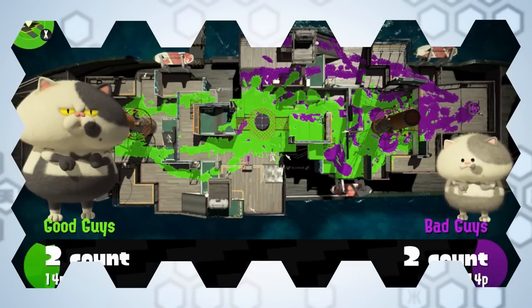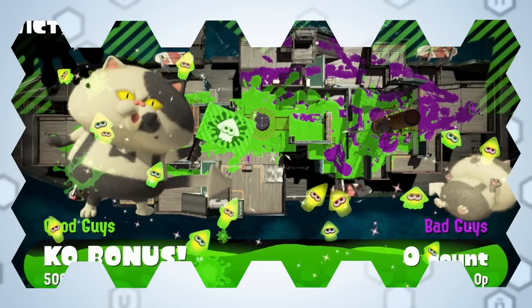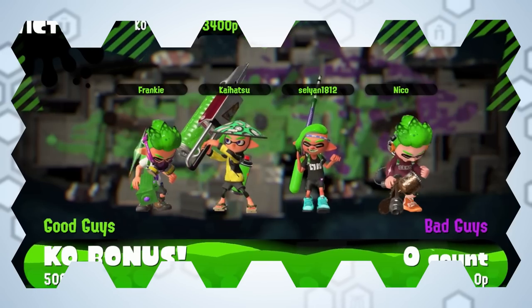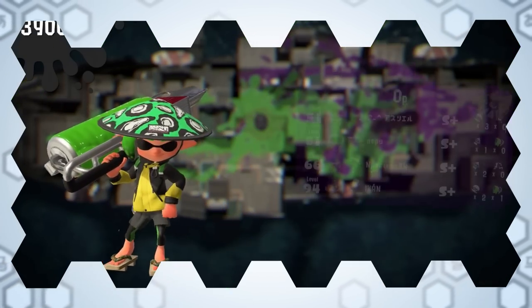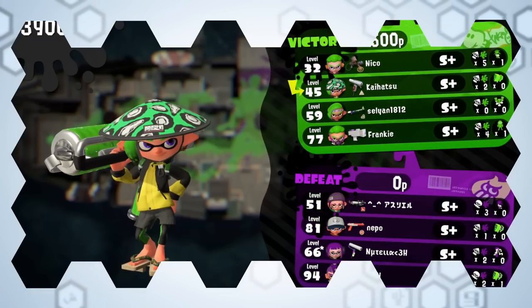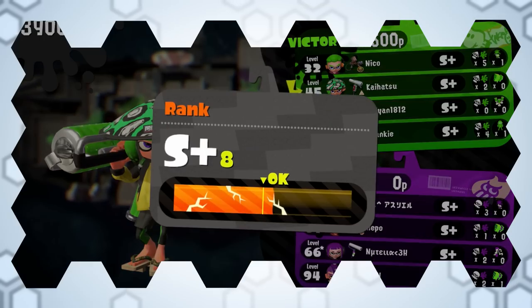But it all worked in the end, with Splatoon 1's font especially becoming recognised as a squid-like font. Along with other UI elements being used to sell Splatoon merchandise, Tachibana reckons this is solid proof that UI design contributed to the establishment of Splatoon's worldview and popularity.